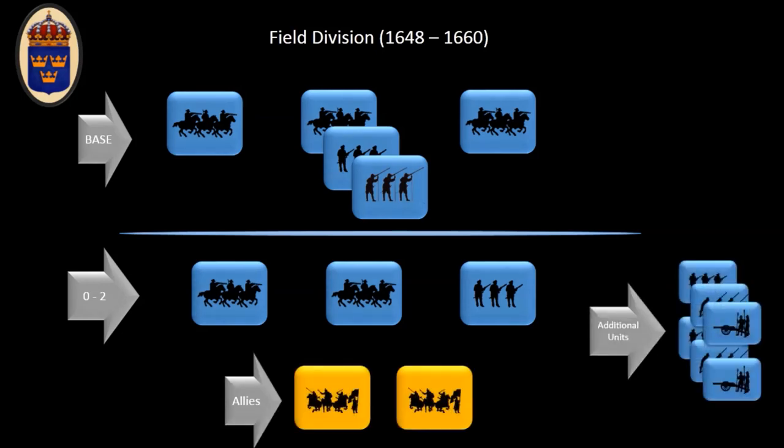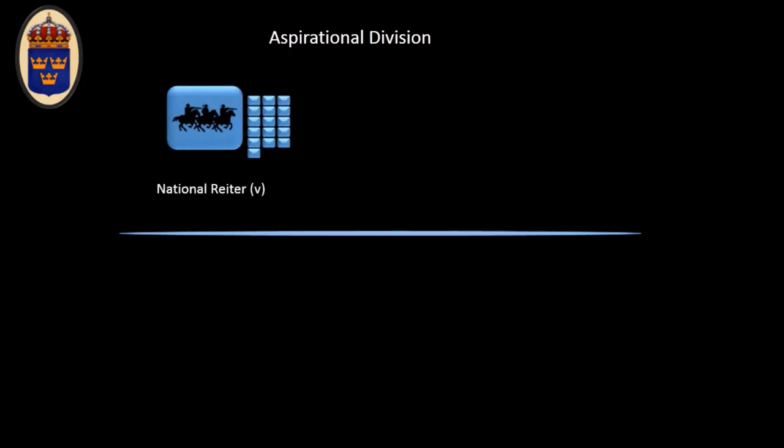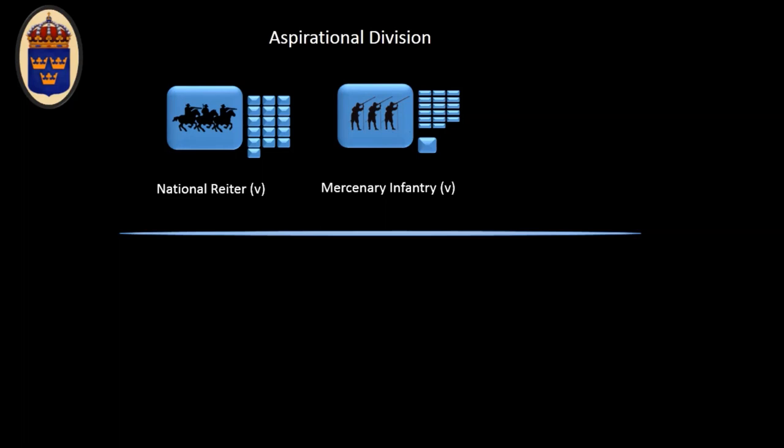You also get a choice of some additional regiments, maybe some allies, and additional units. When putting together armies I always like to start with what I call the aspirational build — the division I would like to play with eventually. My aspirational division starts with a big national raider veteran regiment, buildable as regular raiders as well, preferably with lots of armor. This is the main punching force.